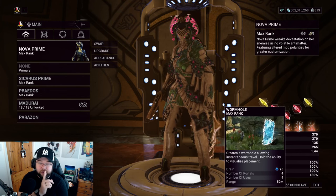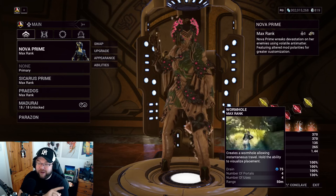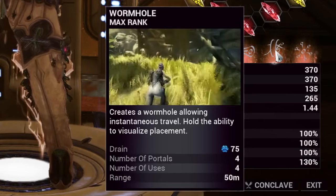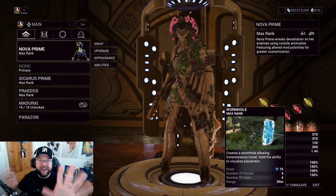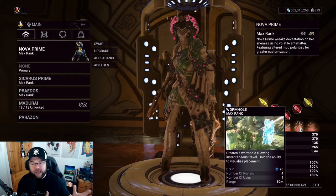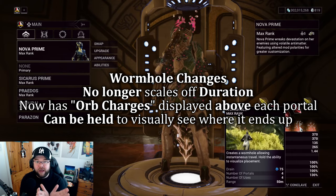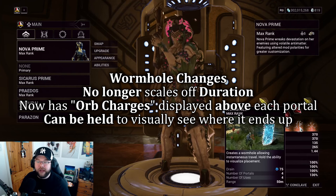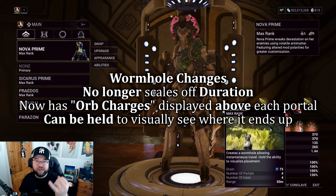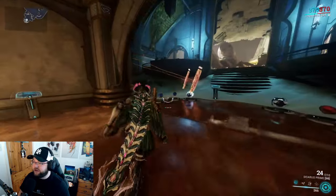Next we have Wormhole. I'm currently bugged in the relay, but it does work. You can now hold the ability to visualize placement before casting. More importantly, Wormhole no longer scales off duration — portals no longer time out. Instead, they remain indefinitely unless you use all the charges or replace them by placing a new portal.